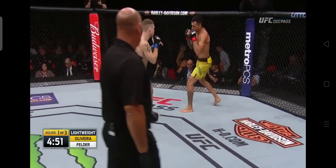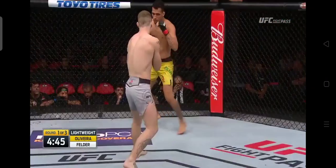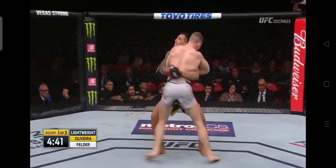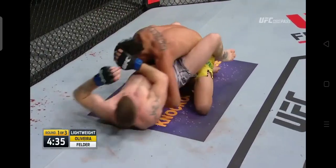Felder marches forward, break his leg and break his liver. You see right away, Oliveira lands a couple of good shots. Felder landed a good left hook there. But you can't sleep on the striking of Oliveira. Again, nice leg kick there by Oliveira. And look at the squeeze on Oliveira — tremendous grappling ability. This is his strength.